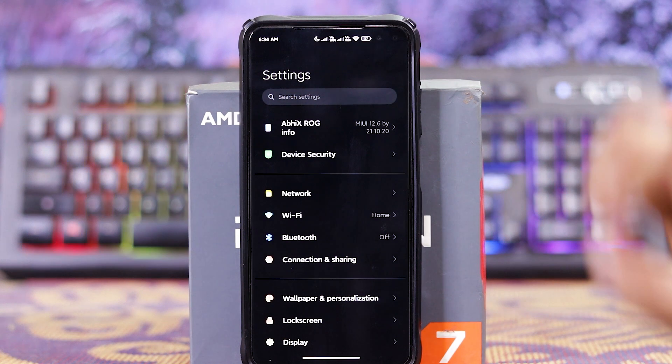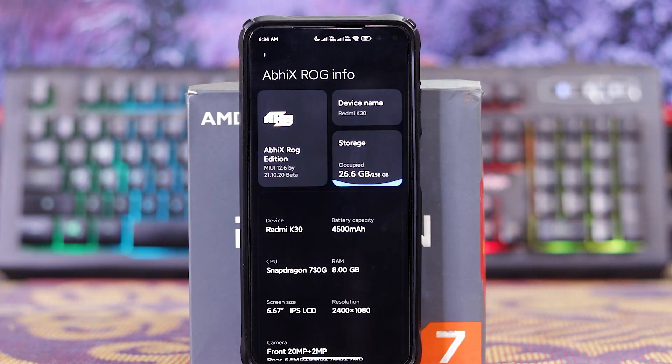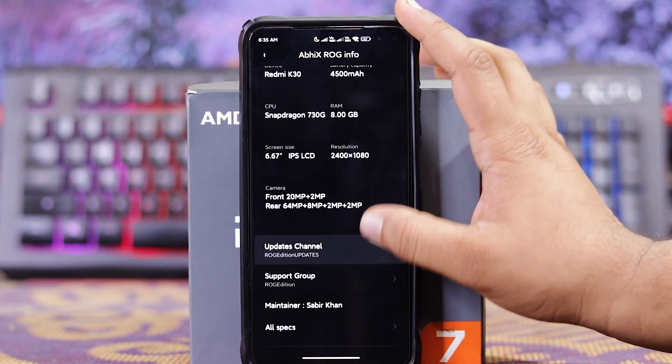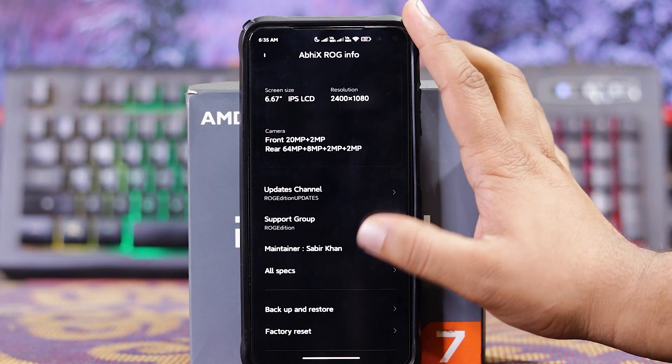Let's head to the About Phone section. In settings and info, as you can see the version is ABI-AX ROG Edition MIUI 12.6 21.10.20 on Poco X2. Down here you can see the maintainer, support group, and all specs.